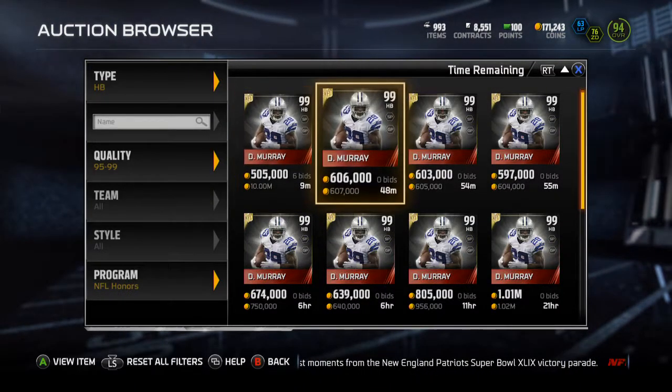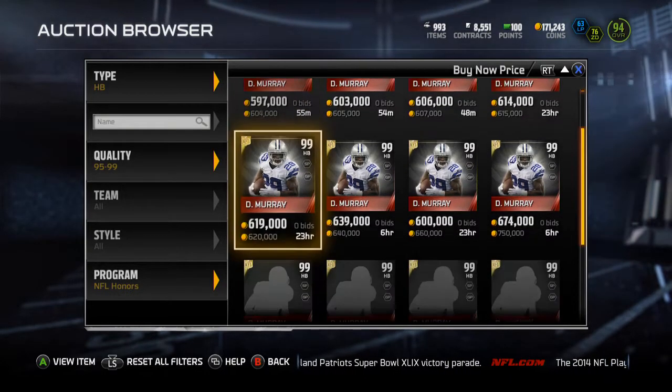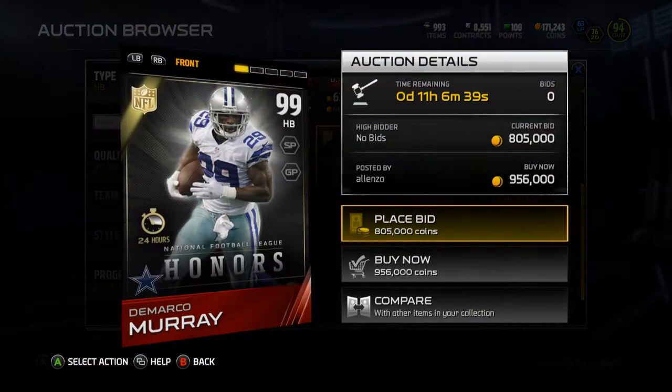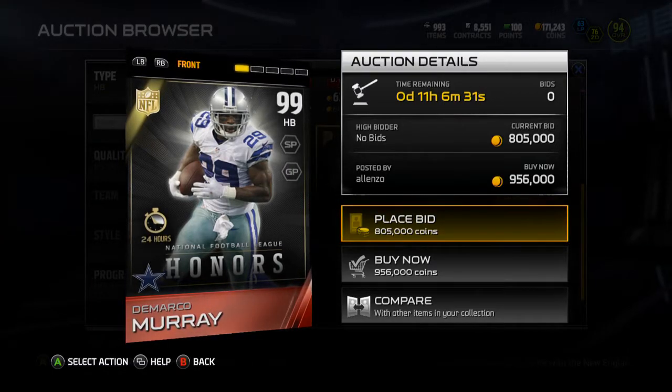one of the best cards in the game. There are three 99 halfbacks now, so as good as this DeMarco Murray is, you've got two others. But J.J. Watt — there's only the Deacon Jones card that's a 99 on the defensive line, so pairing those two up would be ridiculous.